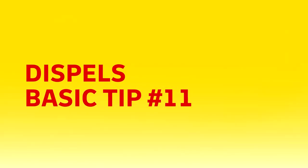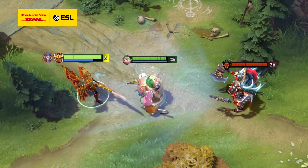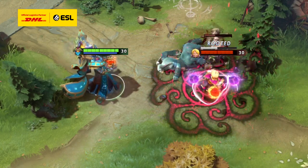Hello friends, Jenkins here, and this is DHL Pro Tips. A dispel in Dota 2 is a mechanic that causes the forced removal of status effects. Depending on the dispel, this can work both ways — on enemy buffs or allied debuffs.